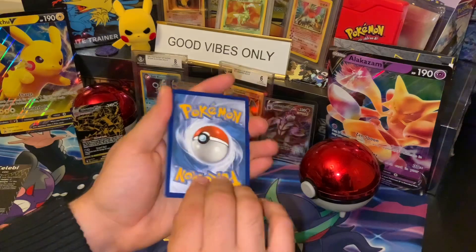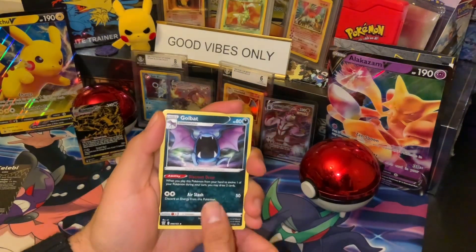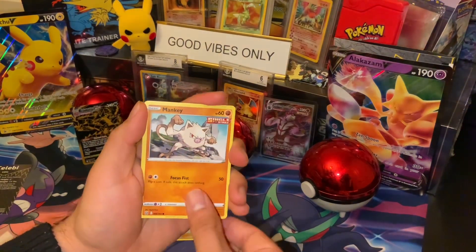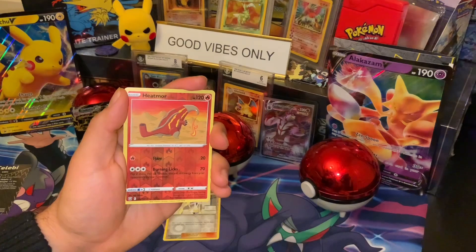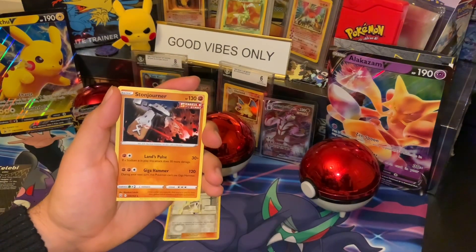Here we go. Tool Jammer, Golbat, Gliscor, Lickitung, Horsea, Mankey, Mawile, Scyther, Heatmor reverse holo, non-holo Stonjourner.